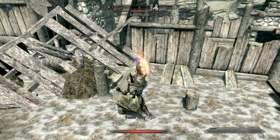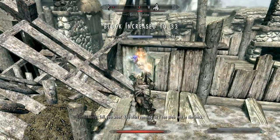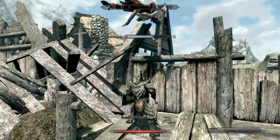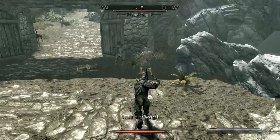The pair bonded whilst going through training together, and ended up as part of the same unit. Their first proper mission was to quell a village that had taken up arms, and was threatening soldiers in an act of defiance to the White Gold Concordant and Thalmor rule.